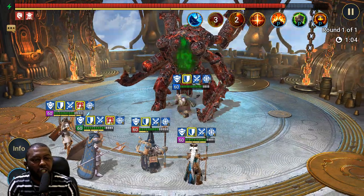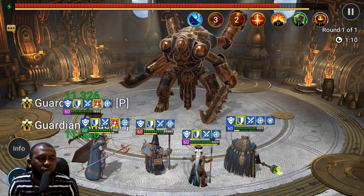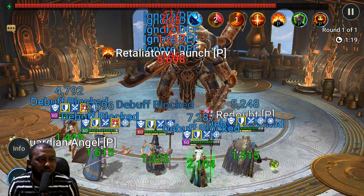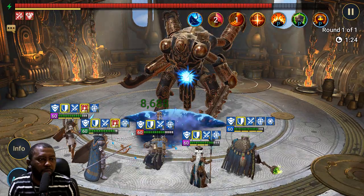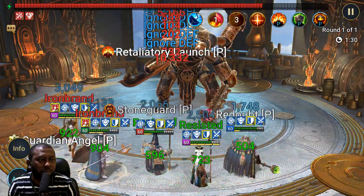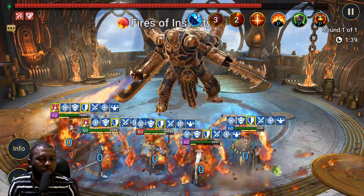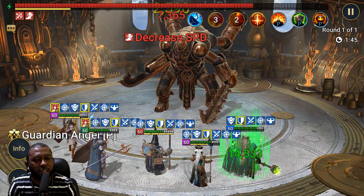I'll just leave it on auto and let the battle run. You can see that nobody is in danger of dying during the entire battle because we have big heals, big shields, and we stay healthy the whole time — letting the boss kill himself with Brogni's passive. When the iron brands stack gets too high we start taking too much damage, which is why I'm trying to get slow speed on the boss. It finally lands.